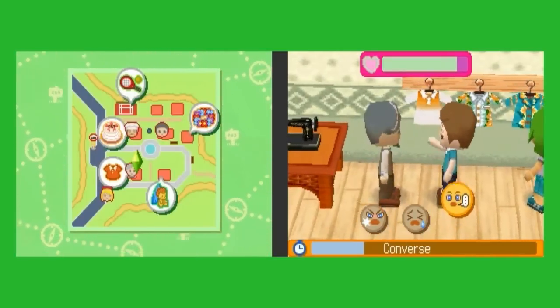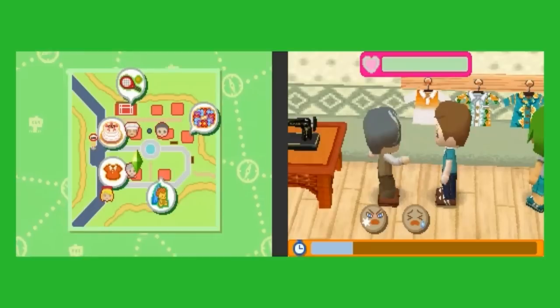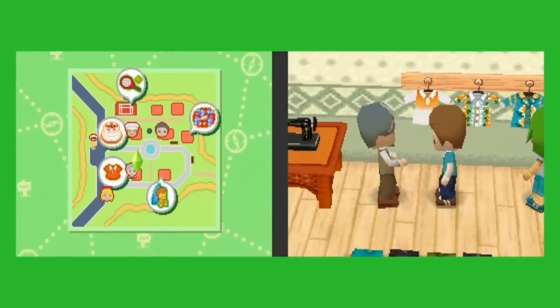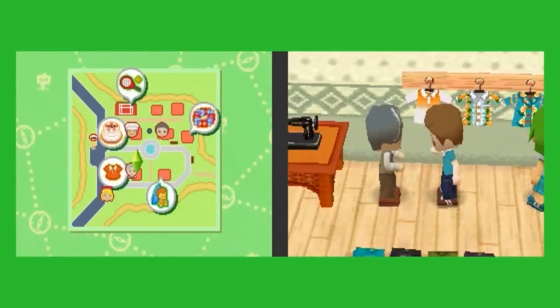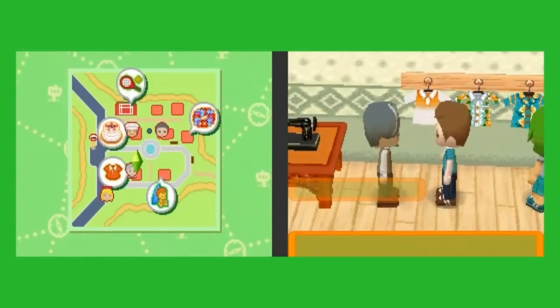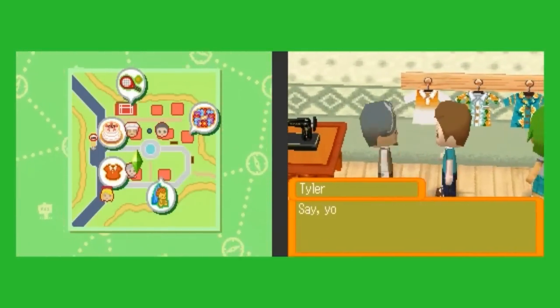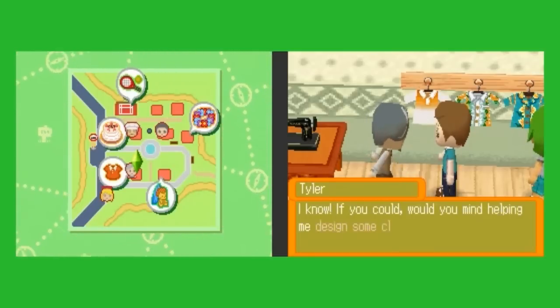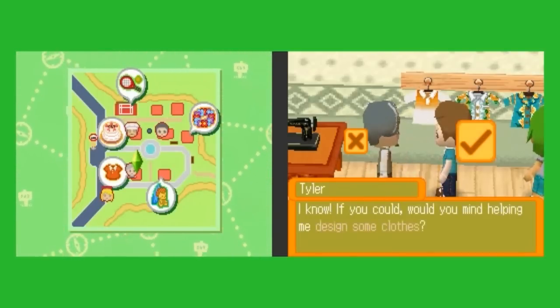Almost through to him here. Okay, so Tyler's back in high spirits and we've just unlocked a new event. Yes, we can now design clothes.